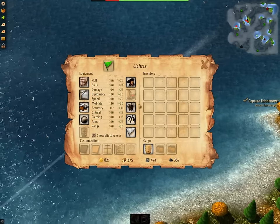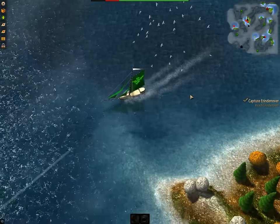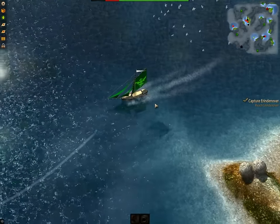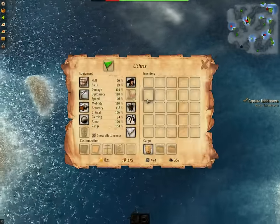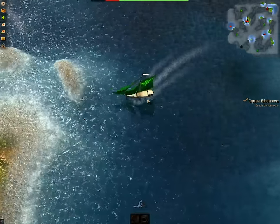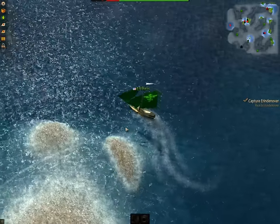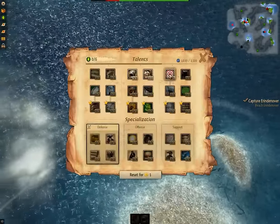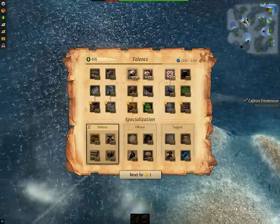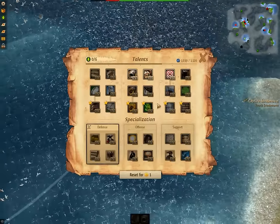Our speed is slightly lowered — it could just be because we have a larger ship now. It probably weighs a little bit more than the last one. We don't really have many upgrades in terms of crew and sails, so that's probably affecting it. Talent-wise, I'm trying to get some maneuverability, accuracy, and damage. I feel like that's a good way to go for combat.